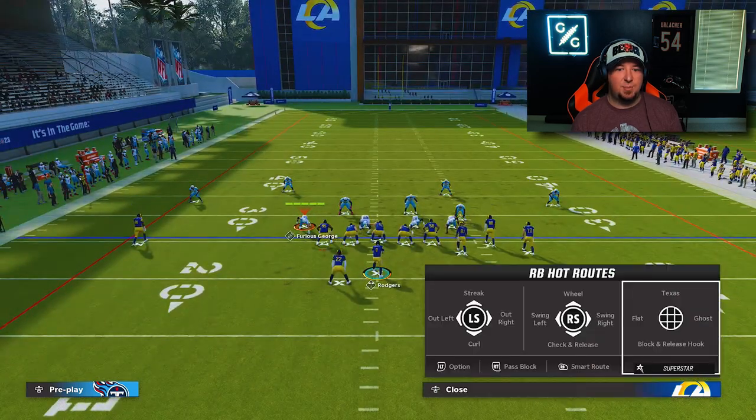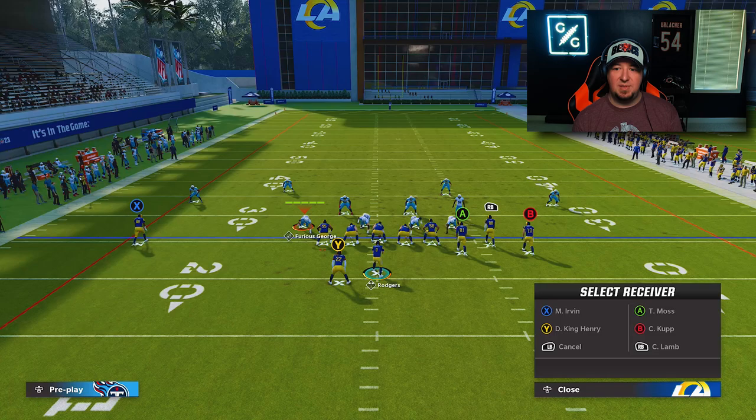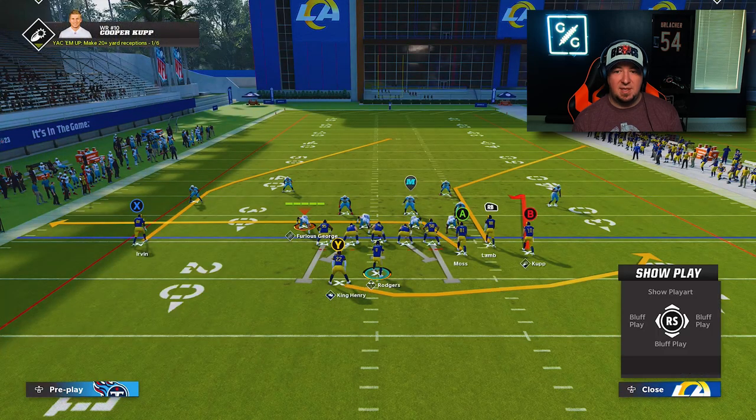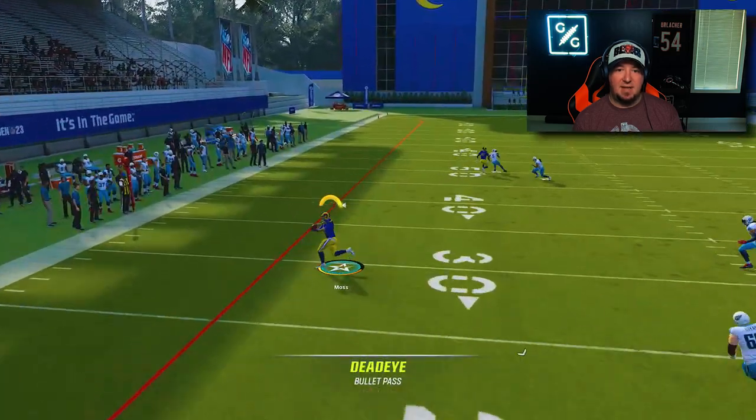All you have to do is put the running back on his swing to the wrong side of the field, then take any receiver — could be Cooper Cup, the point man, or the tight end — and run them underneath the coverage. You'll see the quarter flat bail, allowing us to throw a drag wide open and scamper up the field for a nice big gain.